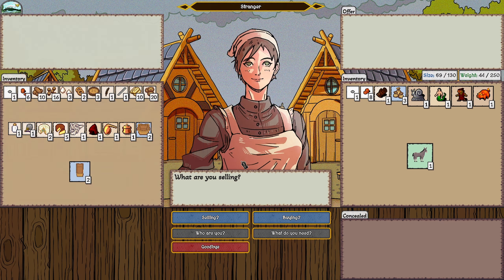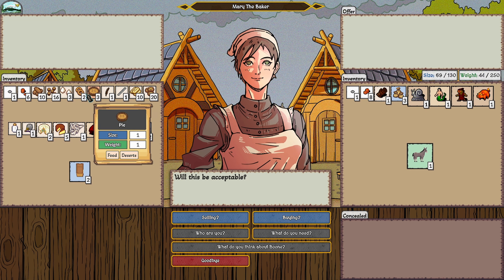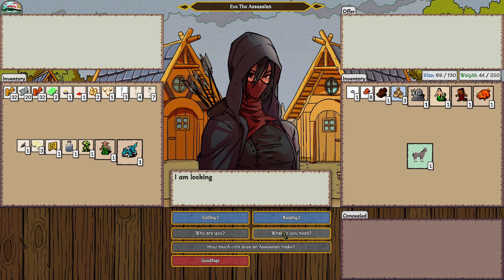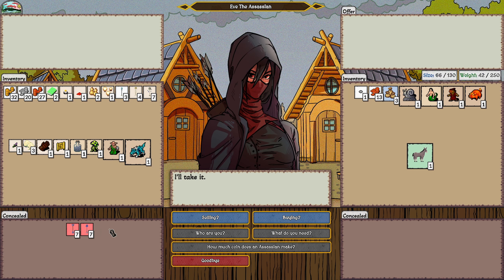Mary the baker needs cinnamon or nutmeg — baking spices I don't have. She'd buy monster parts, offering bread in exchange. Then Eve the assassin arrives looking for potions and poison. She doesn't have much coin — work is hard to find. I offer gloves: she gives four copper, I ask for six, settle on five, get a bit more. A rare item appears and I grab it with a final offer.